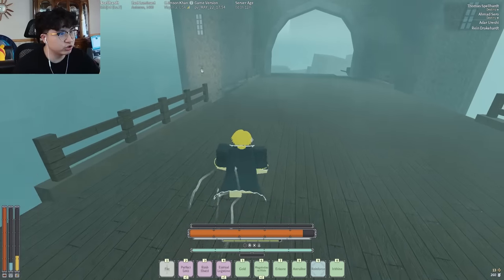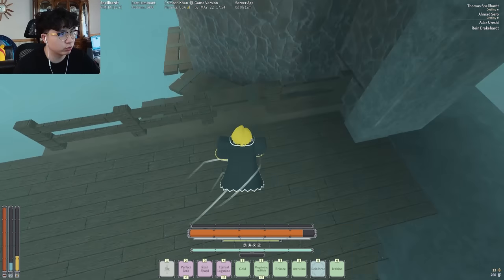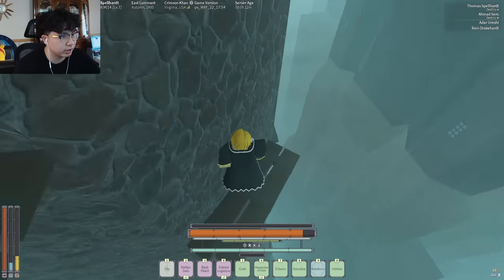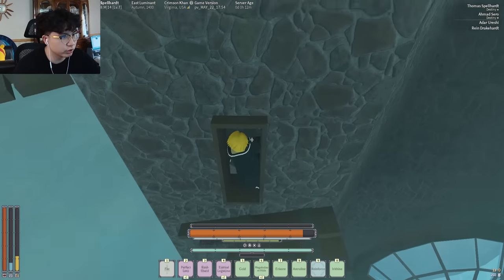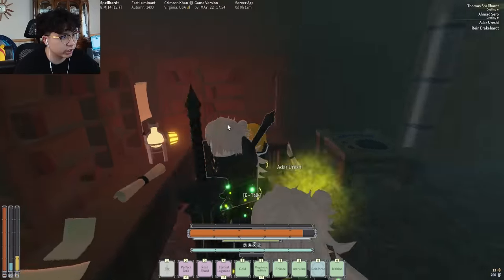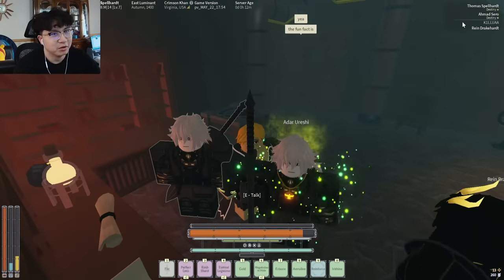So once you make it past the bridge you're gonna see this little parkour thing — go ahead and do it real quick. Make sure you don't miss anything here or fall off. Jump through this window and then go down. Once you go down here is going to be the trainer.